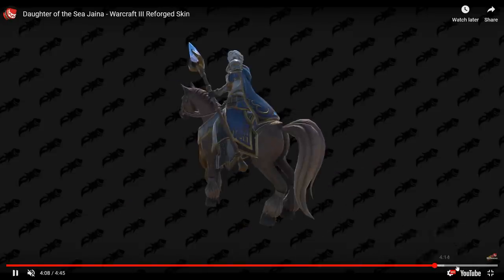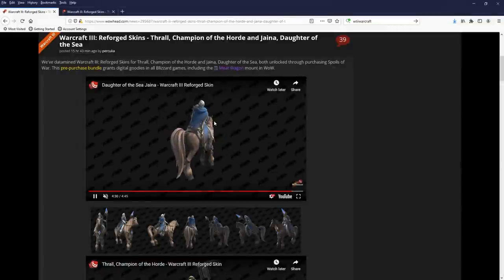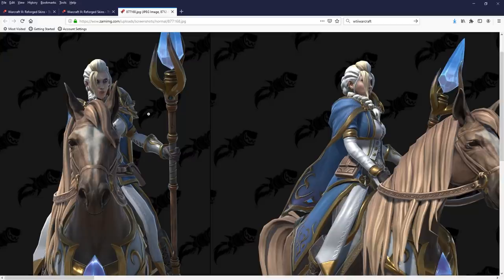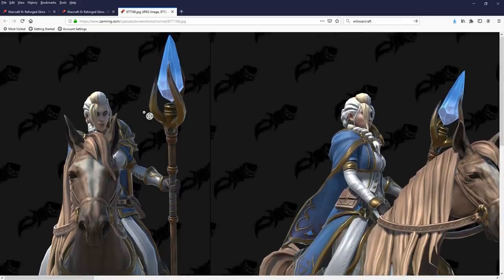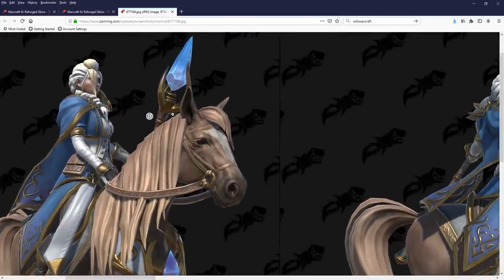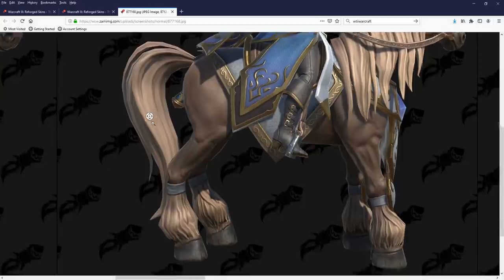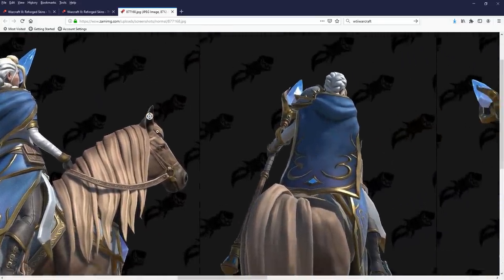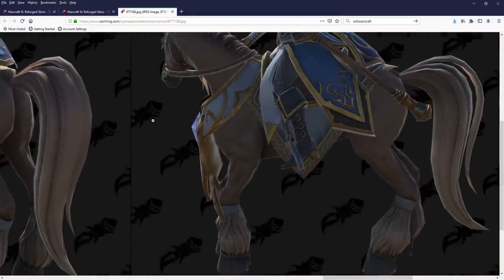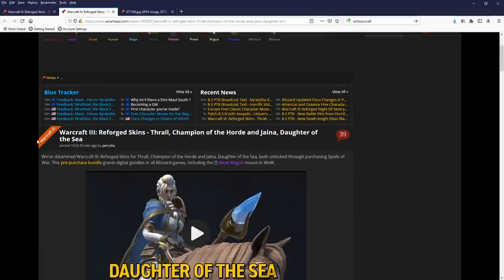We'll move on to the next section. You can see the pictures — just going into a bit more depth here. The face is a little bit intense. She looks a bit scary — this is the Jaina that's seen some things. She's been through the Theramore bombing and has had a rough time since her Warcraft 3 days. The staff itself looks really nice, how it curls. She very elegantly poses on that horse, directing herself forward for the attack, which gives that kind of aggressive vibe. There's the Daughter of the Sea.